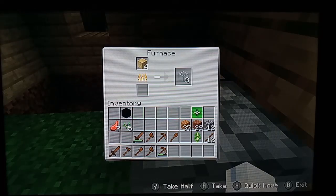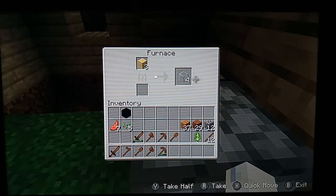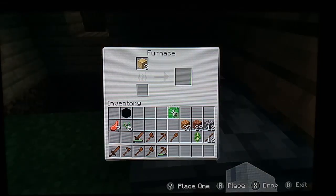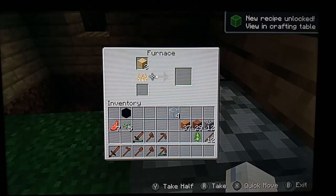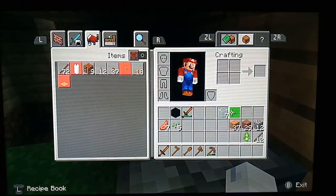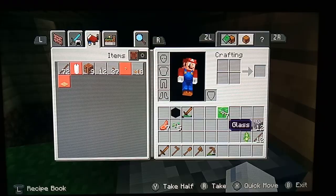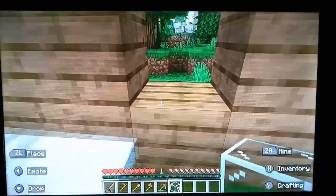Right now I'm cooking up all the extra tools I used in the second video. Once all your glass is cooked, get all the glass that you can. After all your sand has cooked and turned into glass, break some holes in the edge of your house.